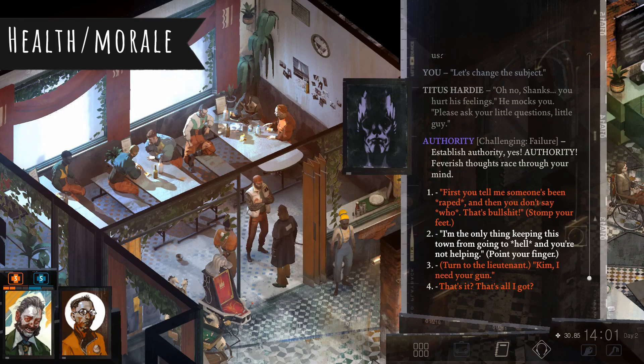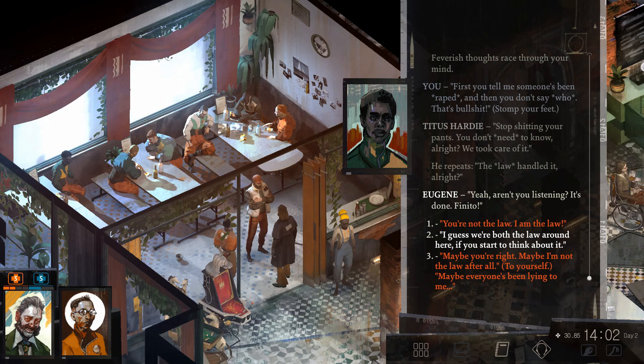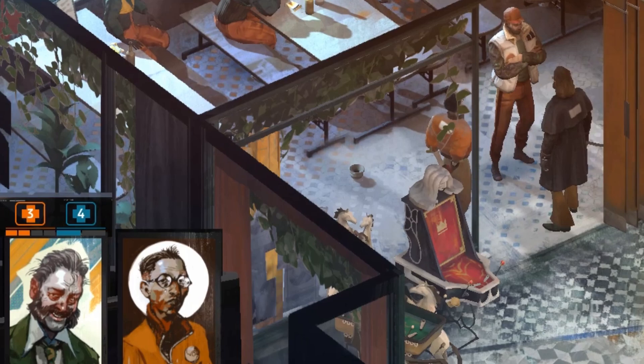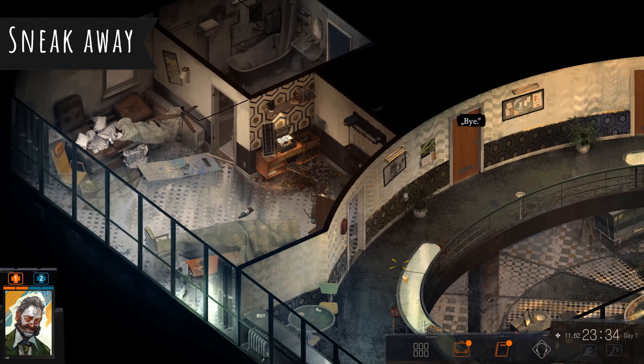Your character has two stats that are going to be really important: health and morale. In dialogue options you can lose health and/or morale, and if you lose all of them, it's game over. You can get charges from medical items that can boost these, so make sure you're paying attention to those. The number on the top is the number of health or morale charges you have that you can use in conversation.